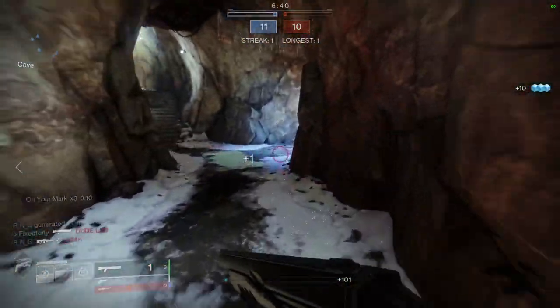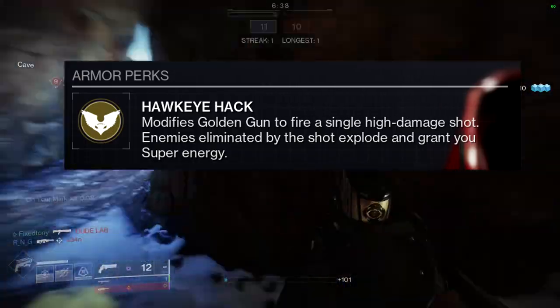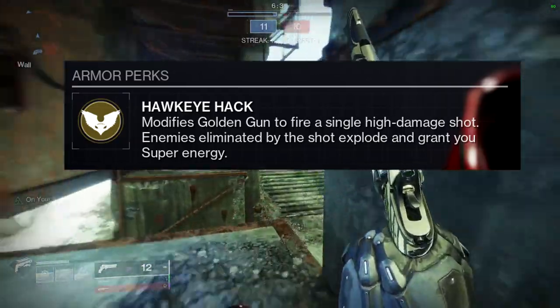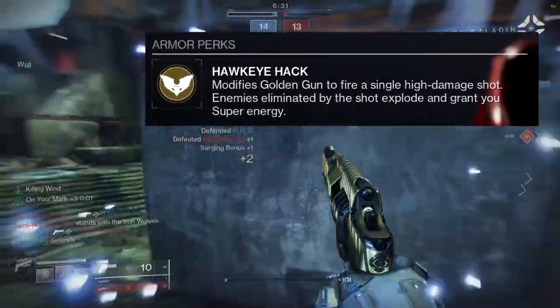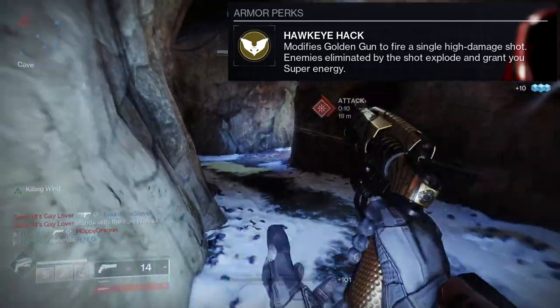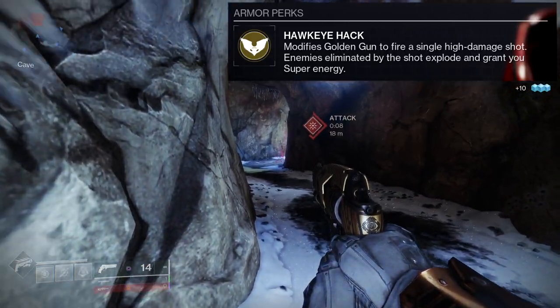The Celestial Nighthawk's perk is called Hawkeye Hack. It modifies Golden Gun to fire a single high-damage shot, and enemies eliminated by the shot explode and grant you super energy. It's pretty cool — this used to be meta at one point in time, but unfortunately it's just not that good right now; there are other exotics that do this way better.